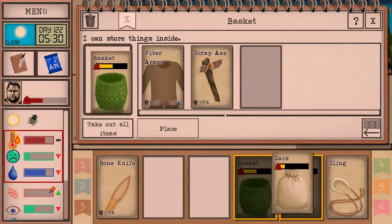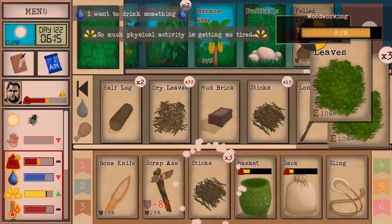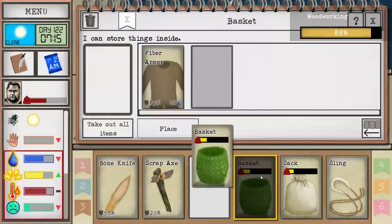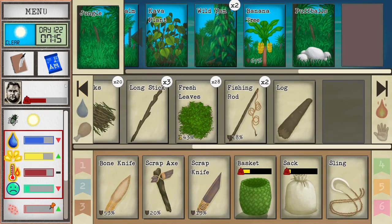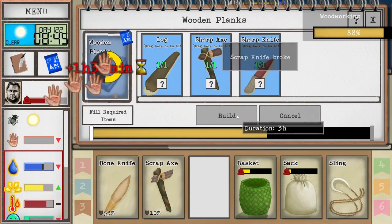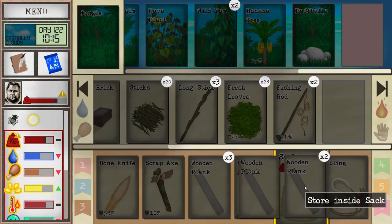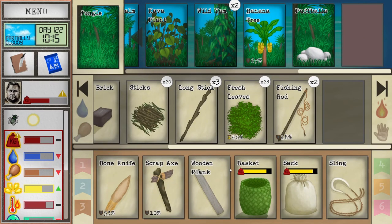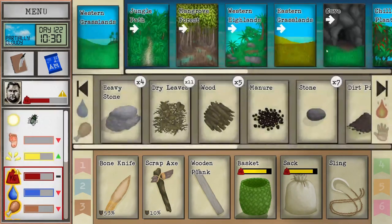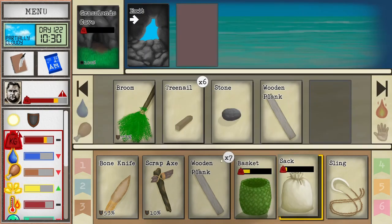It might be — oh man, our tools again. That'll definitely be enough a little bit. Excellent, excellent — we have our planks. I think I left my knife there... it broke.